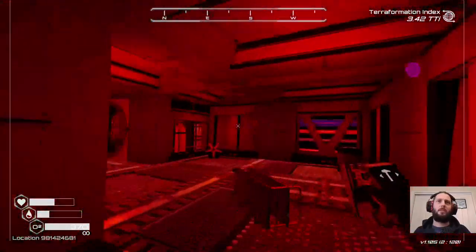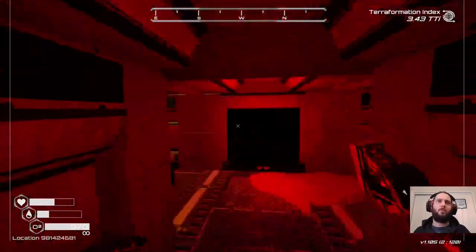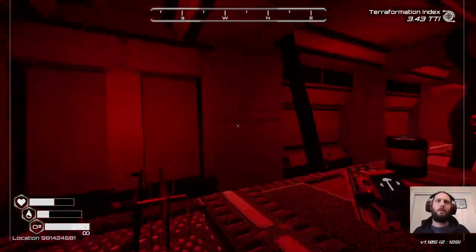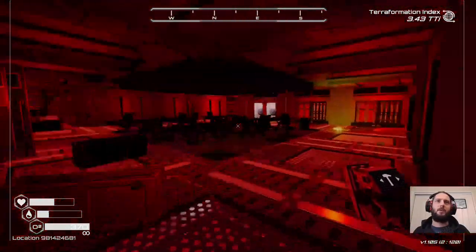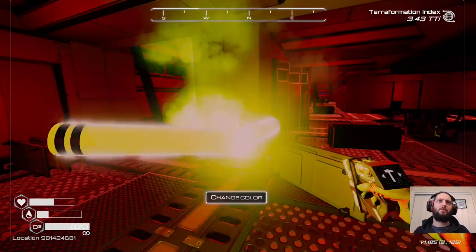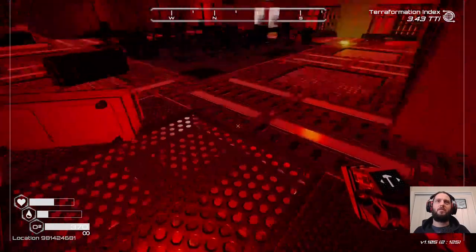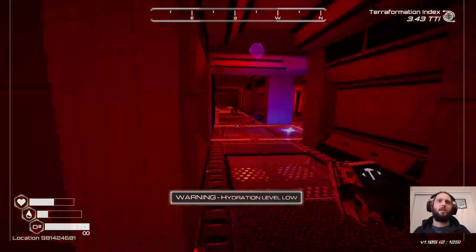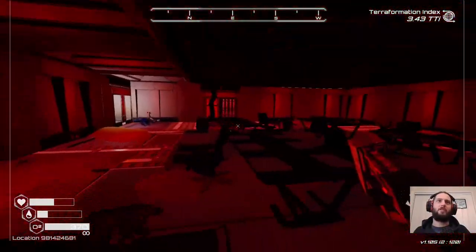We went up here — yeah, that was that, so this way is done. We drop one of these flares here and change the color to red to indicate we've been that way — no reason to go back. Blue indicates there is something still to investigate.